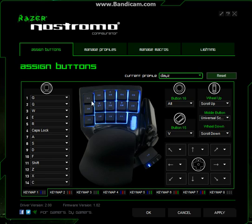First off, we have the key at the top left — I have assigned to G. G is for gear, and it's a quick way to access your gear. Number two is to lean left — that's a good thing to have. Number three is walk forward, obviously something you need. Number four is to lean right.